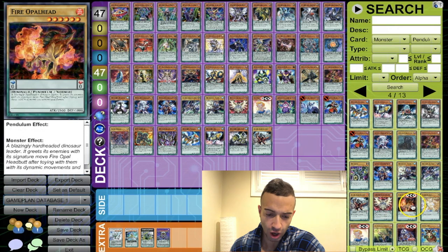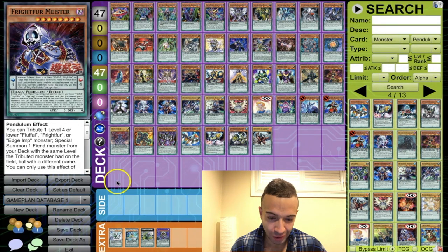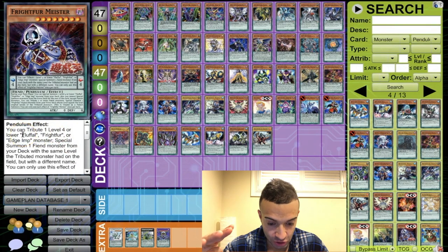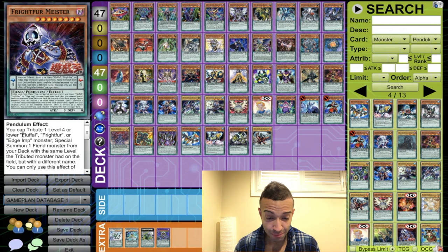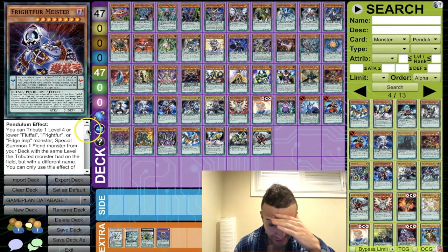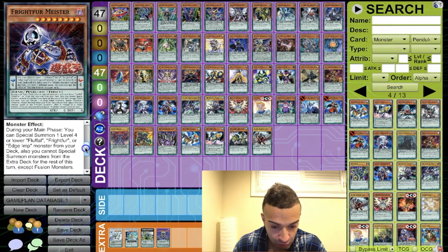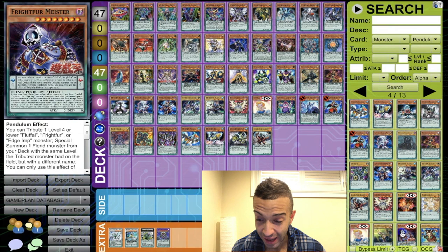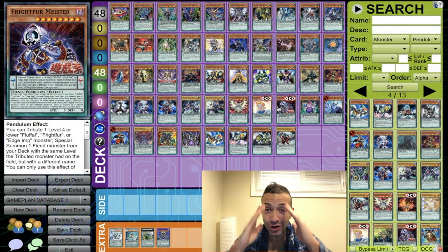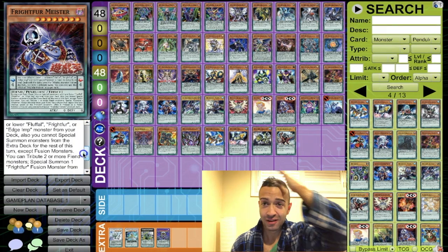Frightfur Meister — this card looks sick. You can tribute one Fluffal, Frightfur, or Edge Imp monster to special summon a fiend monster from your deck with the same level as the tributed monster. There are millions of fiend monsters in the world! And during your main phase you can special summon a level four or lower Fluffal, Frightfur, or Edge Imp from your deck. This card is broken.